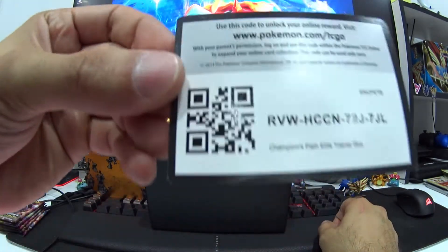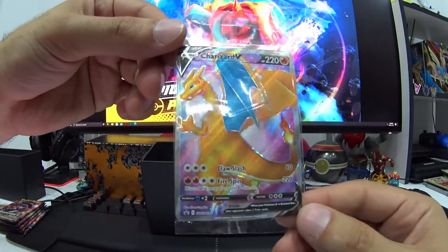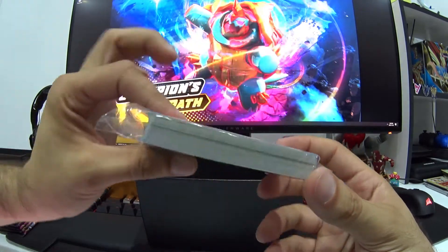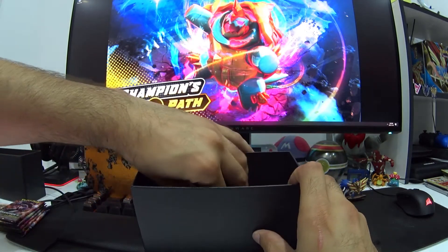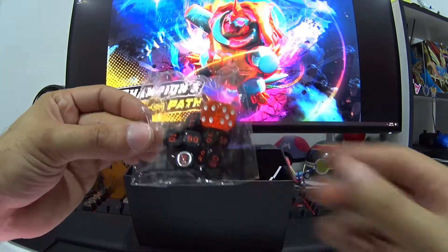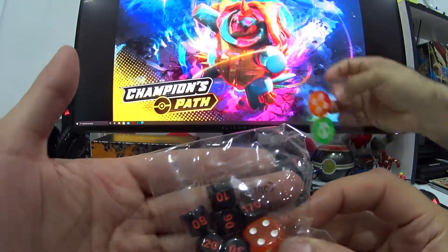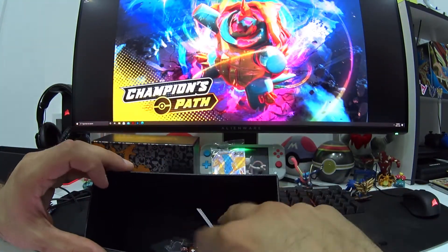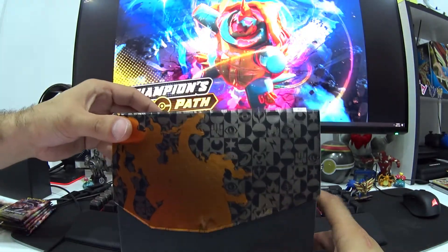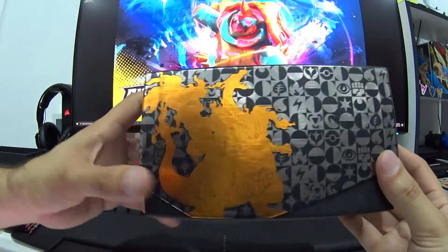We've got the code card - be quick, guys, whoever wants that code card. Here's the promo card, the Charizard V promo card. I like that - I'll leave it in its packing and set it aside. And of course we've got the energy cards, which I don't mind. We've got the card dividers - they look pretty good, and I always use these boxes as well. Now we've got the dice and damage counters. I do like how the damage counters now have numbers on them instead of being just regular dice. There is no GX coin. So this box is pretty shiny compared to the other Elite Trainer Boxes.